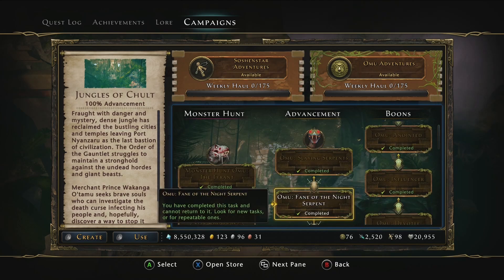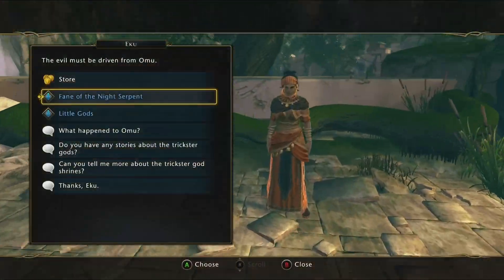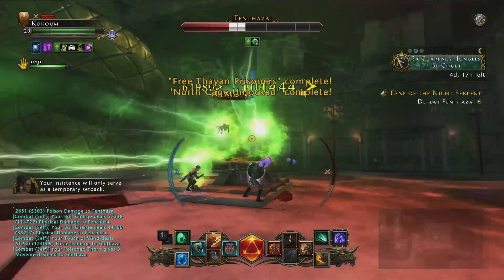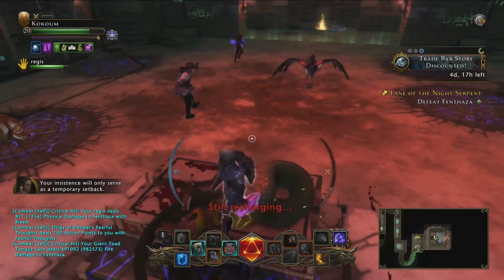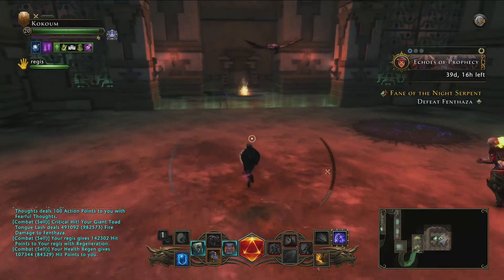Once you've unlocked access to the quest here - the Fane of the Night Serpent - you can go ahead and run this instance quest and fight your way to the end. Once you defeat the boss in here you should be awarded with the base version of the chain of scales, and now the real work begins to actually upgrade this to the mythic tier to give you the full bonus it can provide.